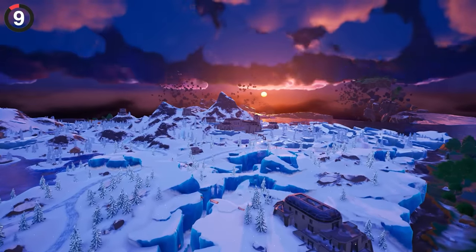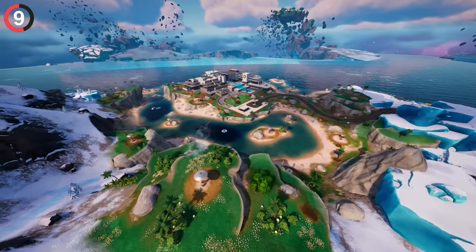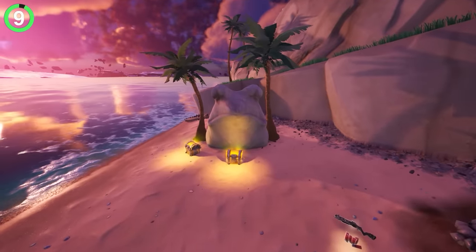If you loved the snow biome, you might remember a frog Easter egg at Lonely Labs. But since that whole POI is gone, don't worry — Fortnite actually saved the frog. You can find a stone version of it at Relentless Retreat.